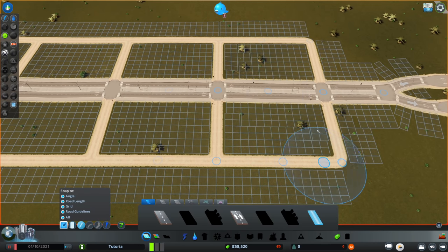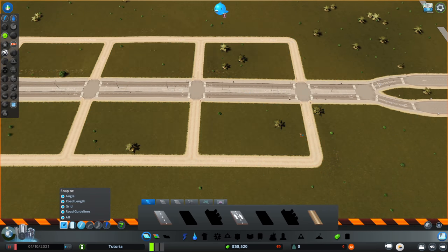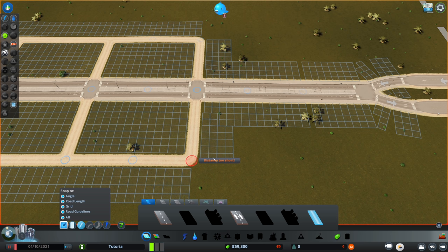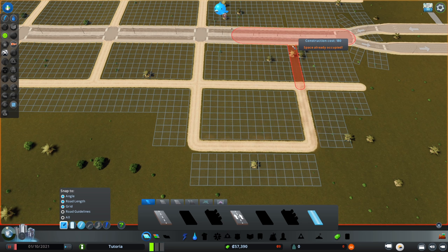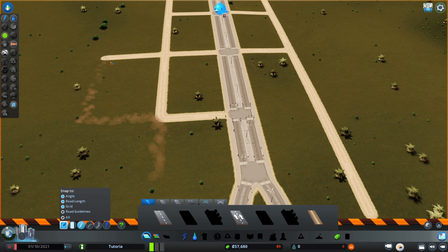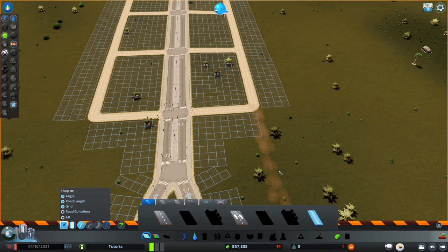We've got a basic roadway network. It's a little off-skew and that's okay — you don't need to be perfect with this. Sometimes a road guideline catches an angle and causes issues. You can try turning off road guidelines and using money as your guide to straighten things out, but sometimes it just won't work. Roads are imperfect and they don't need to be perfect. It's completely fine.